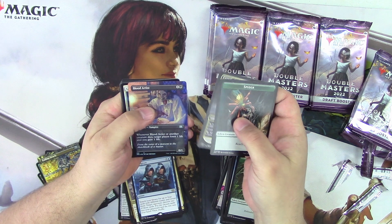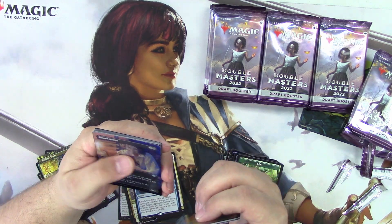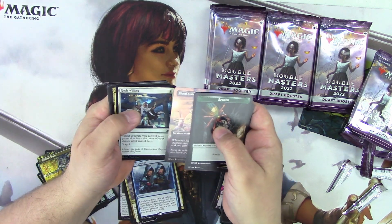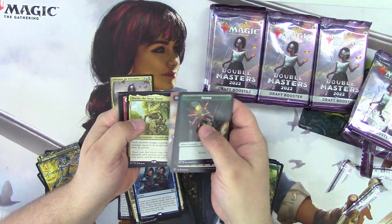Spider Token. Foil Full Art Blood Artist — yeah, that one looks a little different. God's Will. The Fate Shifter — first Mythic! And Dorne the Siege Tower.